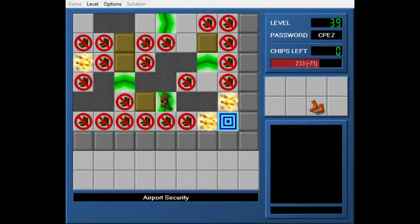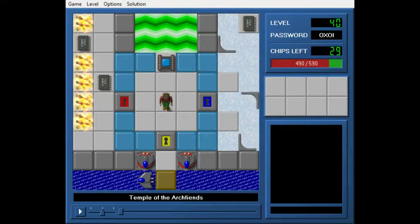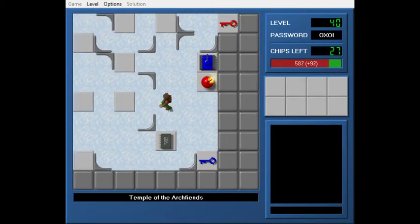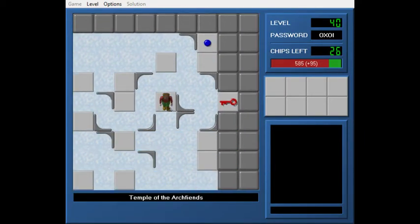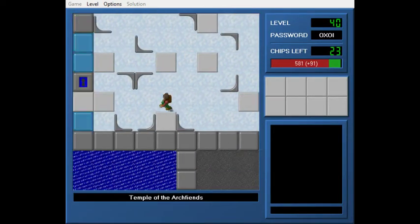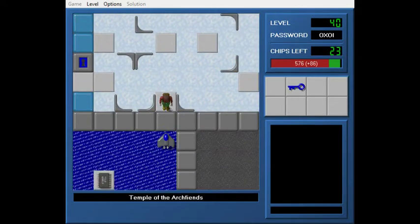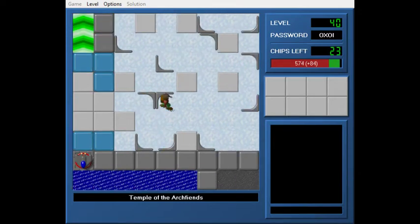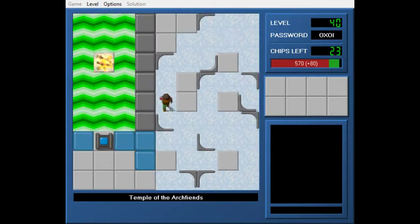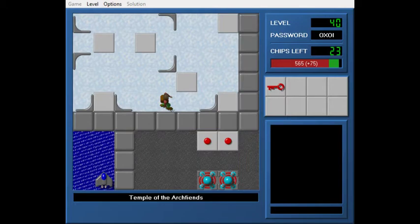As far as levels in this set go, this is one of the ones I'm most sad didn't do well for CCLP before voting. Temple of the Arts Fiends — one of the dumb theming things I did in Ultimate Chip 4 was to make a bunch of temple levels. They're all placed at meaningful numbers. This one is loosely based on Final Fantasy 4, and how there are four Arch Fiends: the Fire Dude, the Water Dude, the Earth Dude, and the Wind Lady.